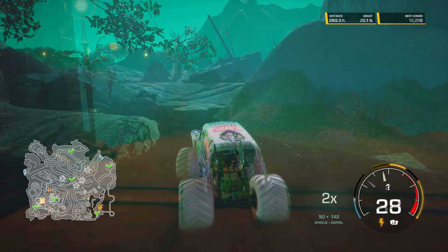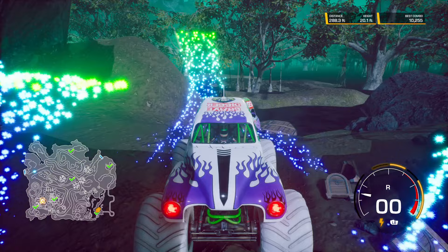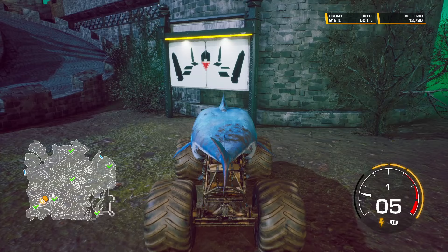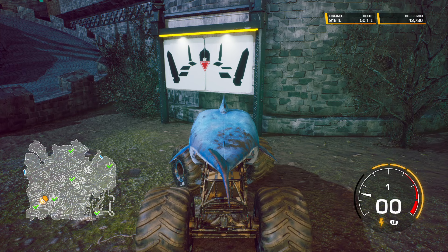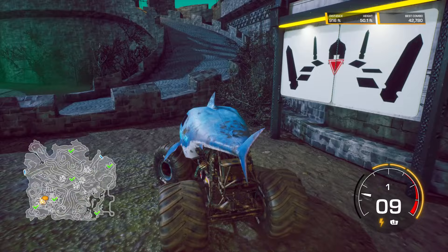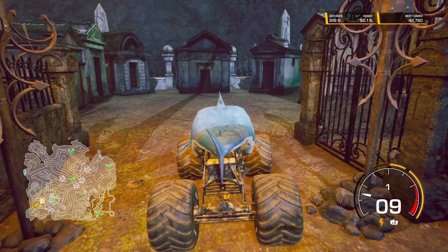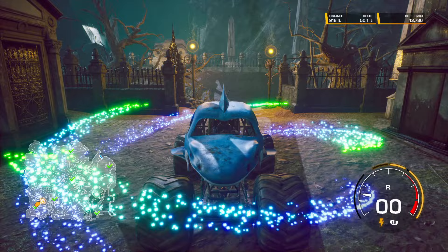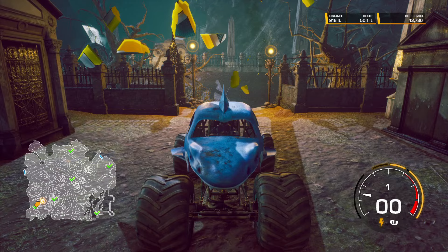Now we're going to go find Megalodon with Gravedigger Inverse, which is part of the DLC. Megalodon is out by the pirate ship. Let's find Megalodon's Secret World Collectible. I looked all over for these obelisks and could not figure out where they were. I saw some to the left and thought that's for Gravedigger. Then I noticed these little mausoleums in a half circle and some obelisks — and sure enough, this is where they were. I felt so dumb because I drove past this thing so many times. But there is Megalodon's Secret World Collectible.